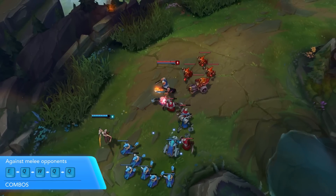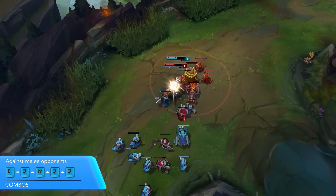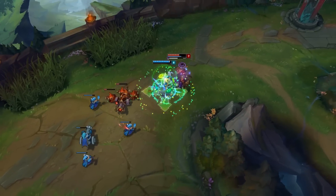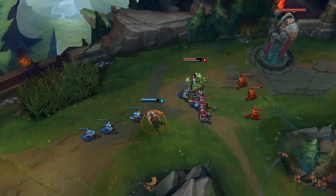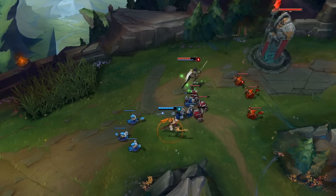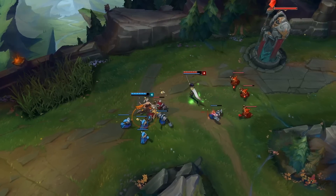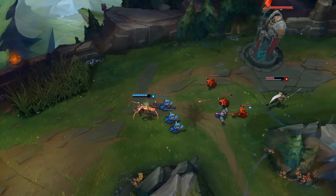Against melee opponents, I usually lead in with E, then Q, then W, weaving in auto attacks in between as much as possible, and then finish off with the other two Qs. I'll make sure to wait for my shield to either be broken or have expired before using my stun so that it's not wasted. I'll also make sure to use the third Q when I don't have my shield or stun active, and I'll make sure the stun is over before I use my third Q since it's another CC. Whenever I can, I'll try to time my spells to happen right when my opponent is about to finish their attack animation to further lower their damage output.